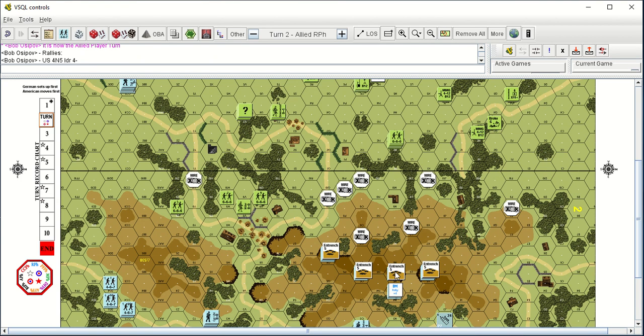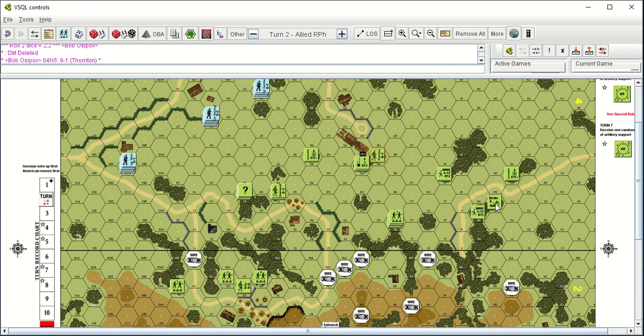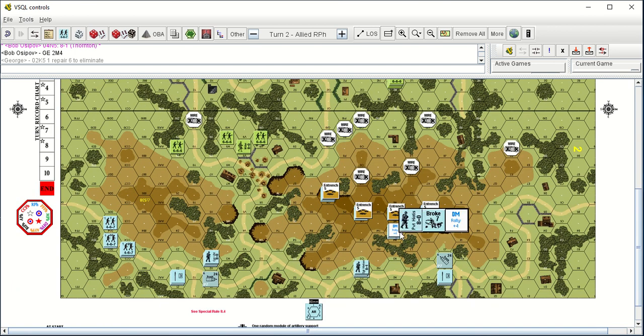All right, here we go. Rallies: four and five — he makes it. That's one thing I did manage to do — I managed to rally leaders. Leaders tend to bounce back pretty quick despite the desperation morale. I could not rally a squad to save my butt, even though they don't have desperation morale. The Germans on the three-level hexes are non-existent. The ones that survived routed out, and the only one still on a three-level hill is trying to repair his machine gun. He needs a one to fix it, and rolls a two.